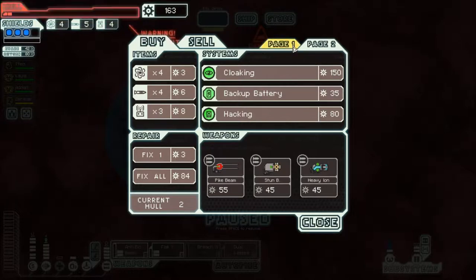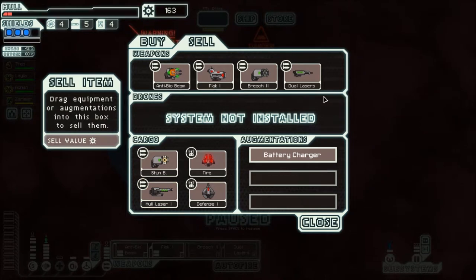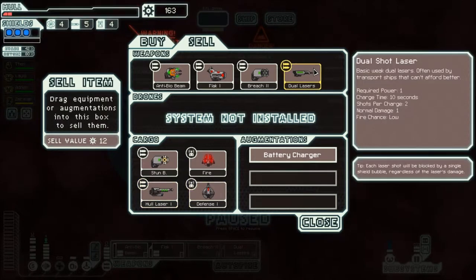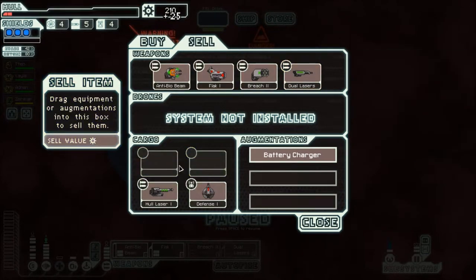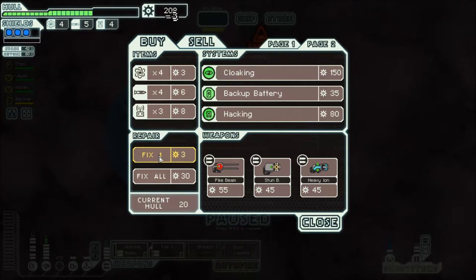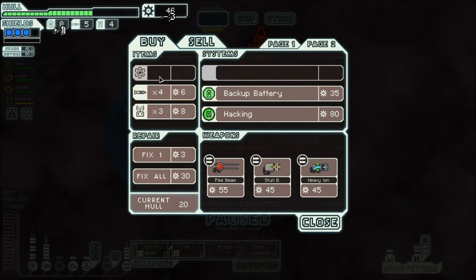We kind of need a new crew member, so that might be a thing as well. We do have infinite stuff to sell. Let's see — dual lasers. I think I'm going to keep the dual lasers, because for the amount of power that they use, they're pretty useful. The rest of this stuff can all go away. Let's get ourselves fixed up to about there. We don't need full health, because that's kind of a waste of money.